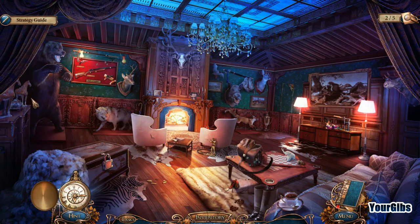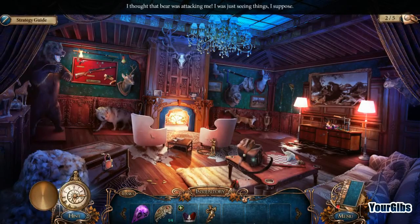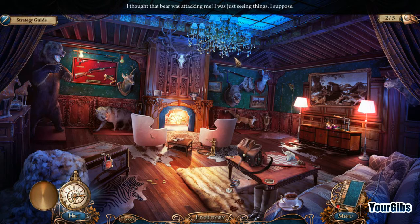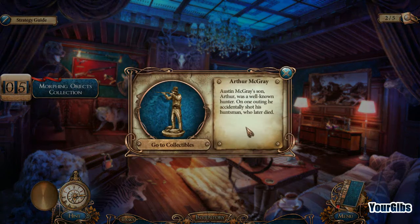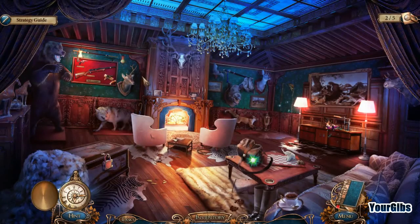It's a trophy room! Jump scare bear — that's a jump scare bear, oh boy. I thought that bear was attacking me — I was just seeing things. Austin McGrey's son Arthur was a well-known hunter; on one outing he accidentally shot his huntsman who later died. That's kind of tragic.